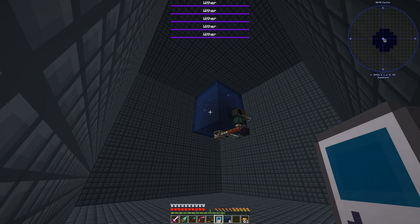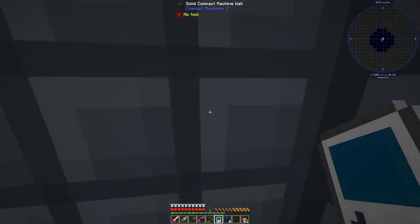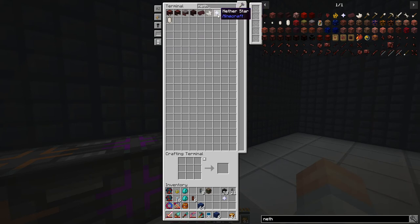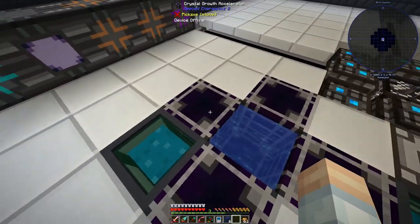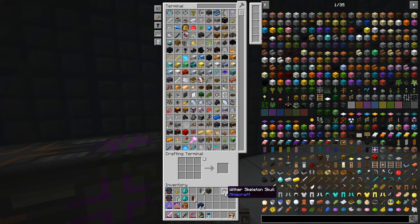There are five withers that have popped up. Let's exit from there and go up and see what our computer is doing. Still crafting, and we should have five nether stars. Typing five - there we go. So that's pretty cool. We've made a custom machine that is attached to our AE2 network making nether stars for us. How cool is that? I think it's pretty cool.